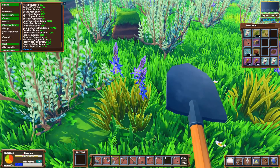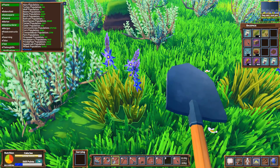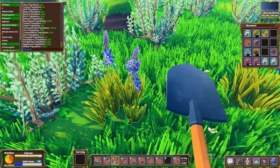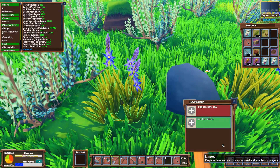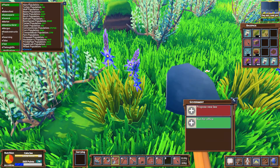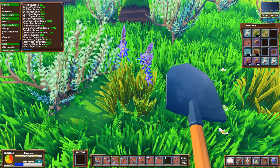Hello everybody, my name is Craig Bennett and today I'm going to show you what happens if you try to break a given law. Keep in mind, to make laws or review laws, just click on the Laws button right there and propose new law — it'll take you to the website portion and you can take a look there.